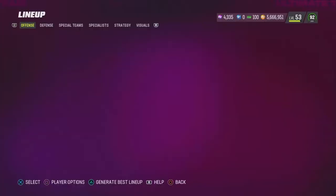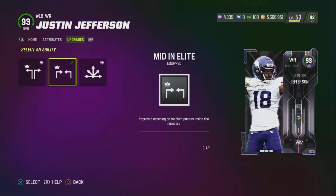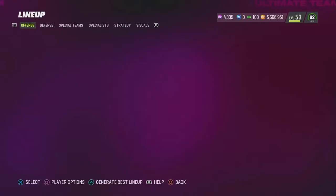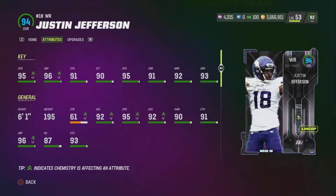We've got Justin Jefferson, who is definitely a really awesome card. He does get deep out elite for one ability point, but where I've got deep out elite on Randy Moss, he's going to be more of my corner route type of wide receiver along with my tight end Casper. So I've got mid in elite on him for one ability point. On this theme team, he's got 95 speed with 96 jump, 91 catch, 90 catch in traffic, 95 spec catch, 91 short, 92 medium, and 93 deep. He's six foot one — not the height Randy Moss has, but still a really good receiver.